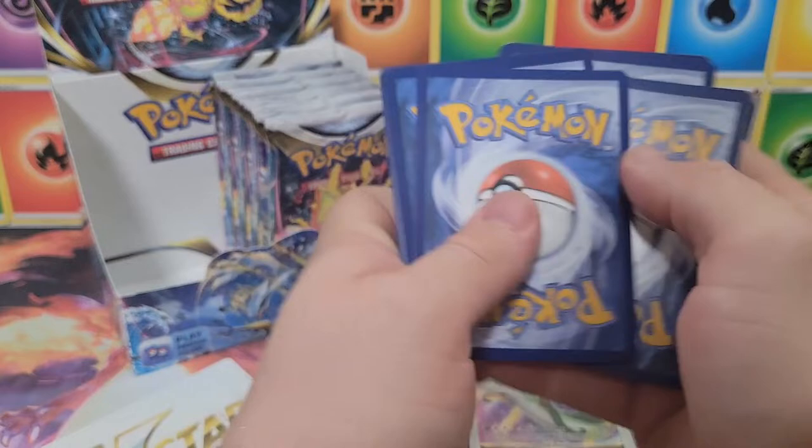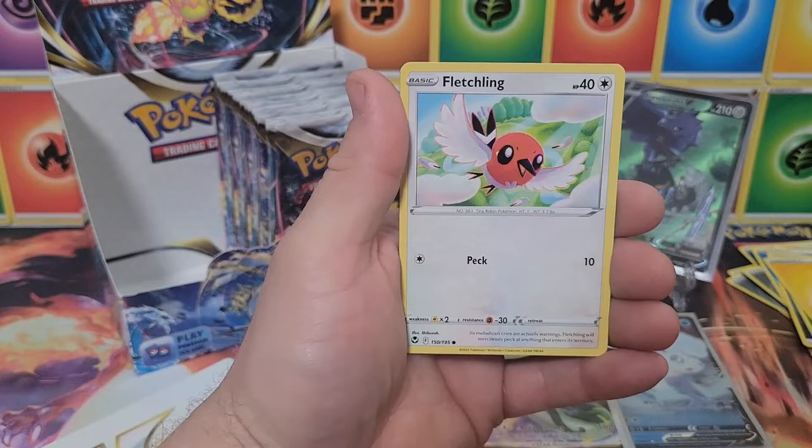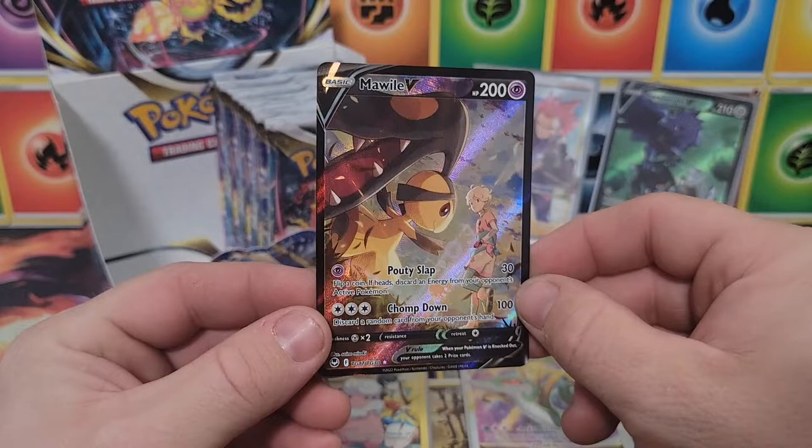Great pull so far. V-star card, get out of here. Wailord, Ninetales, Rotom, Bunnelby, Dreepy, Vampy, Fletchling — and then Mawile V trainer gallery! First pack magic on the right side, and a Forest Seal Stone holo. Very nice — trainer gallery hit, Mawile V.